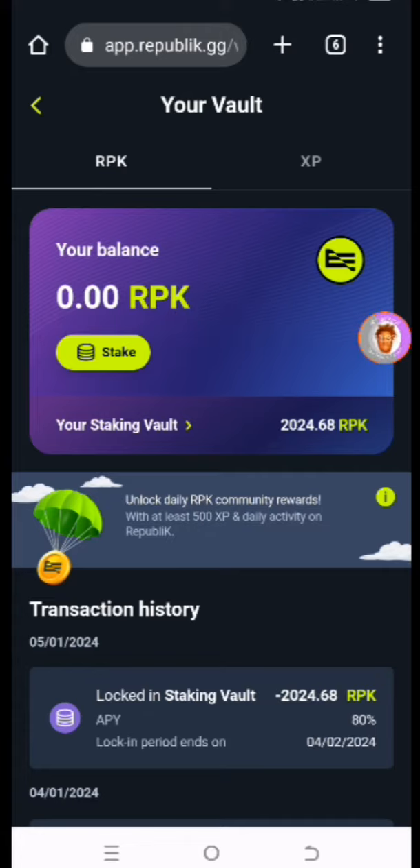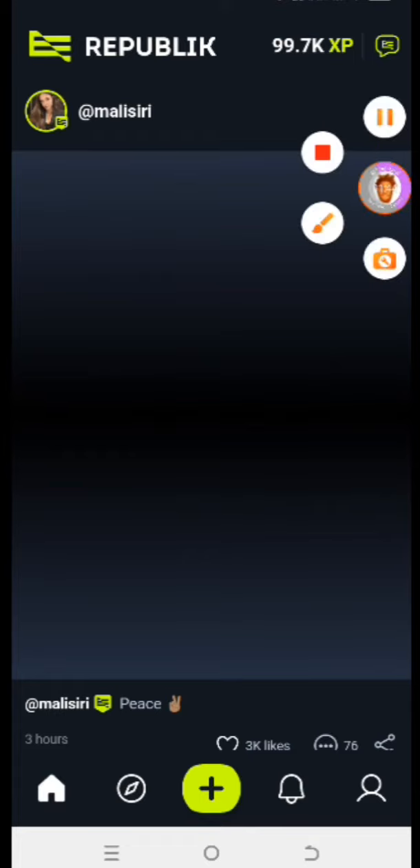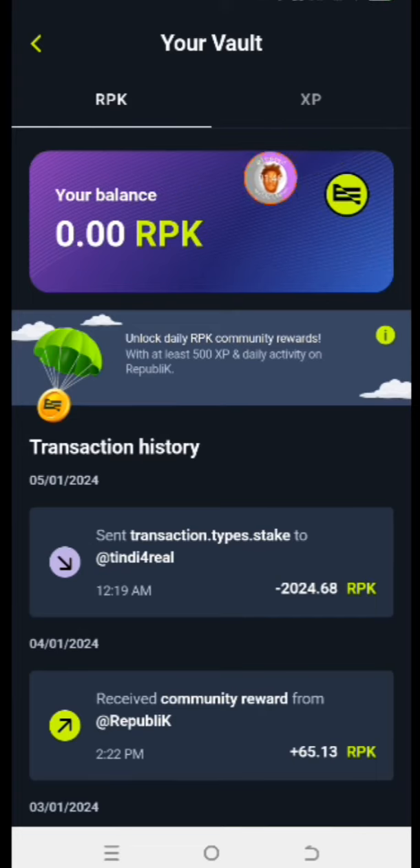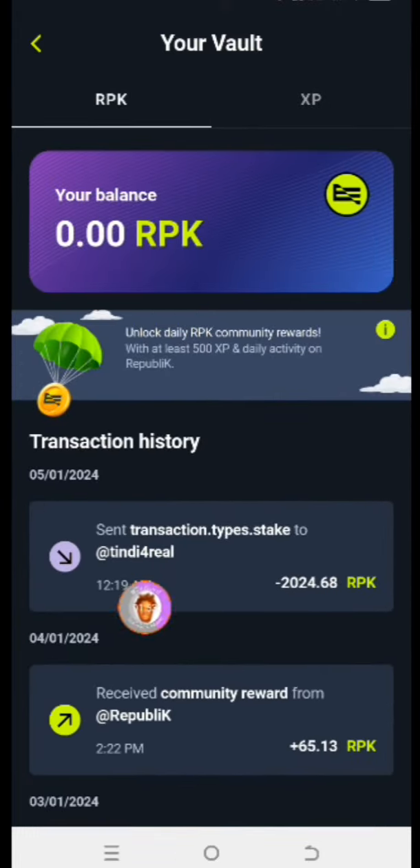When you log back into your account using the app, you can go back again right here. When you get access to your app and you tap on the XP at the top, you can see that I have zero balance basically because I've actually staked mine. You can see: send transaction, type: stake, at tindy4real.